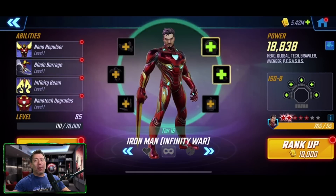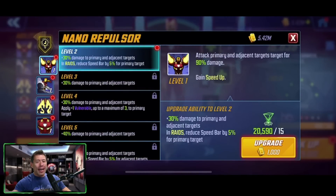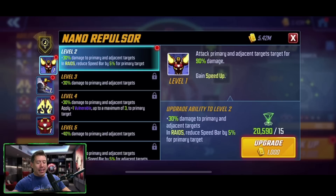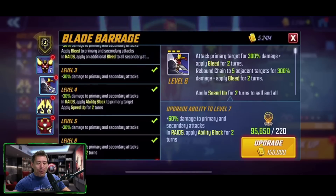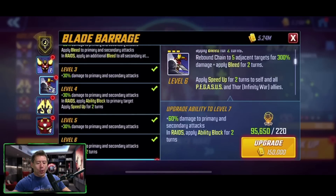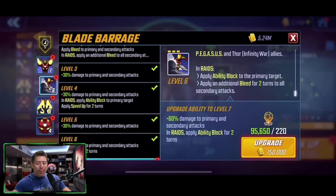Last but not least on the Pegasus team is Iron Man — the Infinity War version. The basic attacks primary and adjacent targets for 90% damage, gaining speed up. The T4 gives 30% damage to primary and adjacent targets; in raids, reduce the speed bar by 5% per primary target. The special is a three-turn cooldown: attack the primary target for 300% damage, applying bleed for two turns, rebounding to five targets for 300% damage, applying bleed for two turns, and applying speed up for two turns to self and all Pegasus and Thor Infinity War allies. In raids, applying ability block to the primary target and applying additional bleed for two turns for all secondary attacks. The T4 gives 60% more damage to primary and secondary attacks; in raids, ability block for two turns.